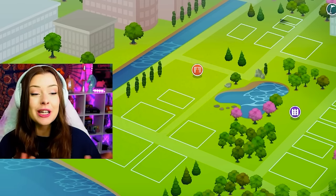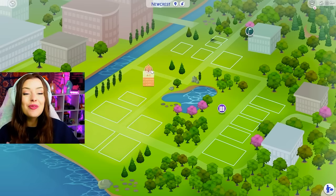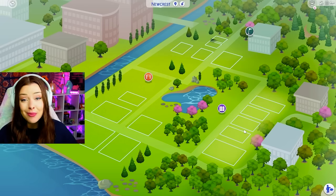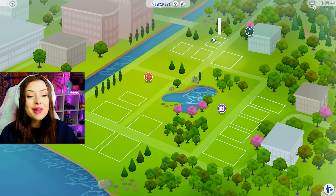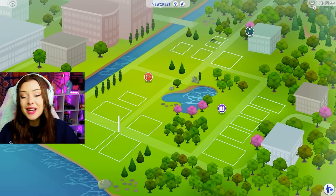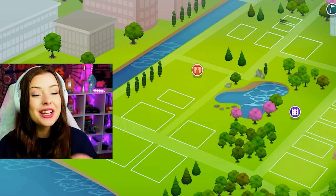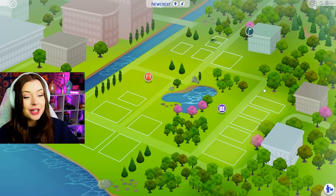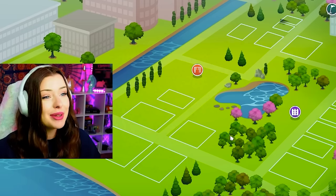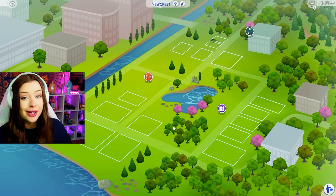Today we're starting a new build series where each lot in Newcrest is going to increase in price. This is Newcrest in The Sims 4 — a world that comes with the base game and it comes completely empty like this. We have some smaller lots up top and as you go around they get a little bit bigger, with the biggest lots down here. We're gonna start off with a tiny little budget and then increase our budget for each lot, ending up with the tiniest crappiest little house and making our way up to potentially million dollar mansions.